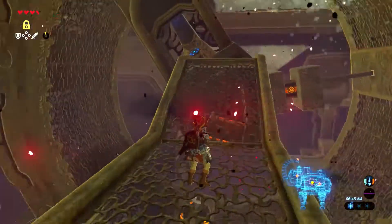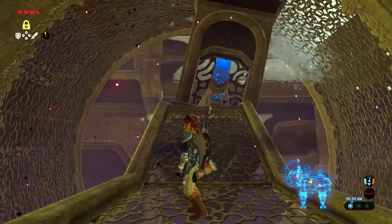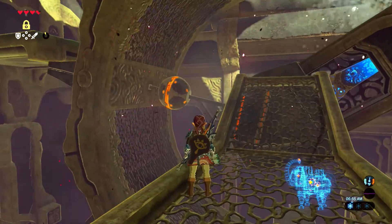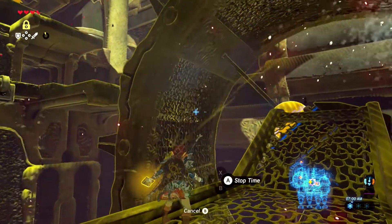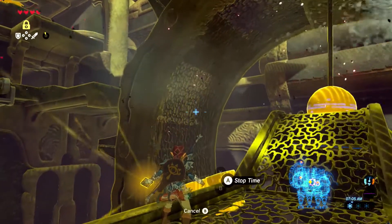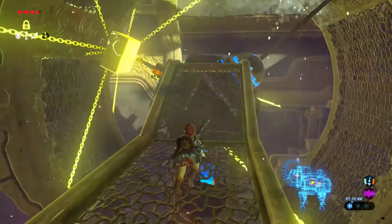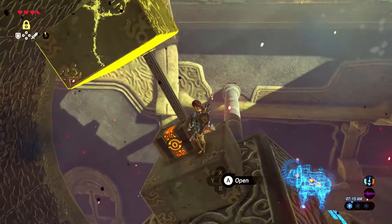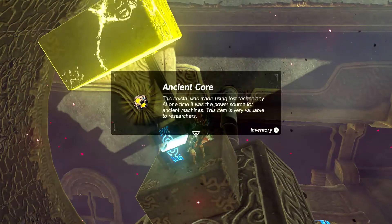I take a look around and see if there's anything else to be seen. I use the ball as a point of reference for when things start to fall, then wait for the blocks to get there. It starts going a little earlier than expected, but we stop it in time anyway. Thus the chest is ours, and it's a decent reward.